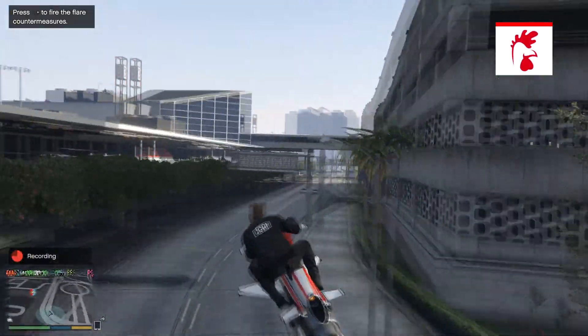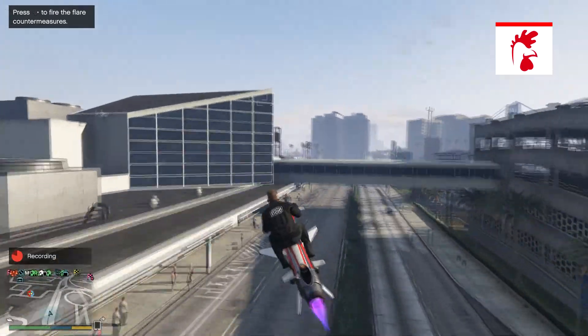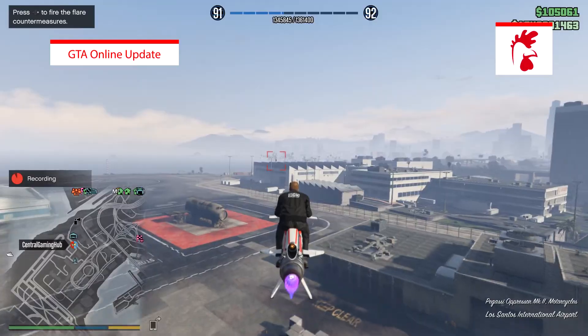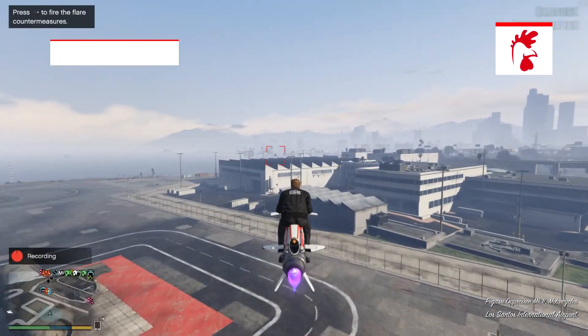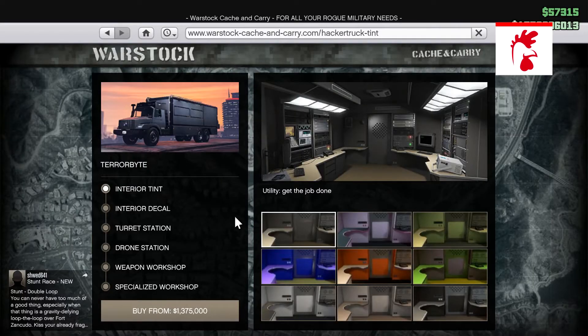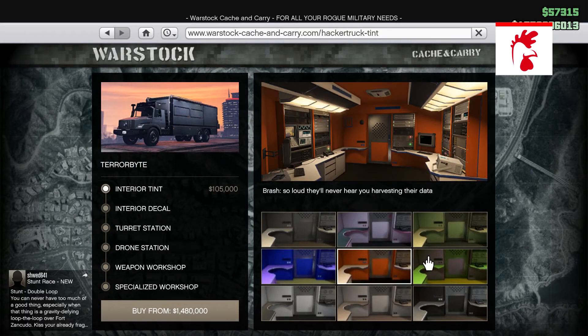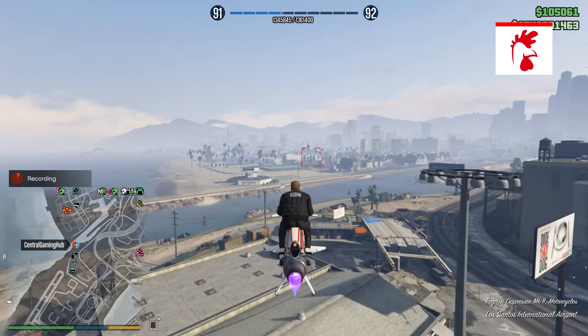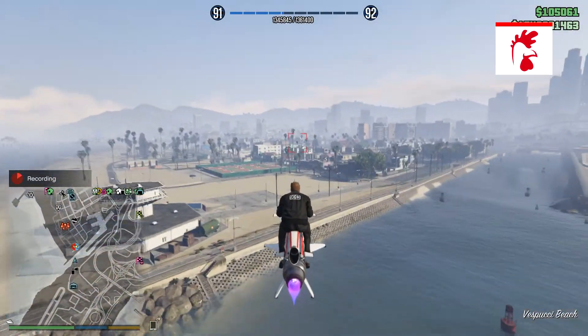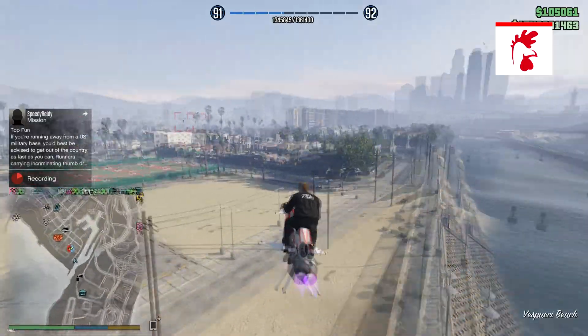Hey guys, Rob had here and we're back with another video. In today's video I'll be showing you what was added into GTA Online today. A brand new vehicle was added to the game called the Benefactor Terrorbyte, and it costs 1.3 million. This vehicle is found on Warstock Cash and Carry and has a ton of different options before you actually buy it.